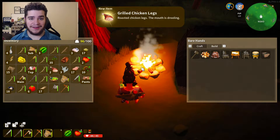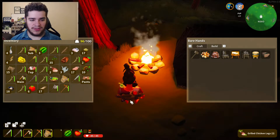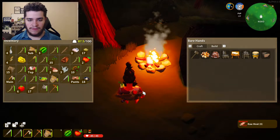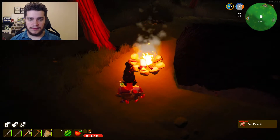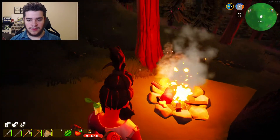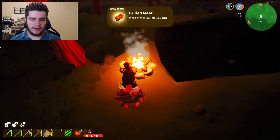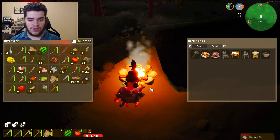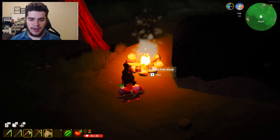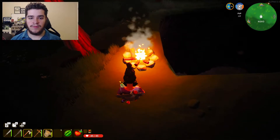We got grilled chicken legs! So all we need to do is drop a stack of meat on top of the fire and then we have grilled meat. Look at that meat — so delicious. It cooks so fast though. Let's do some fish, make some fish fillets. Delicious — small fish is done. What happens if I put a seed on the fire?